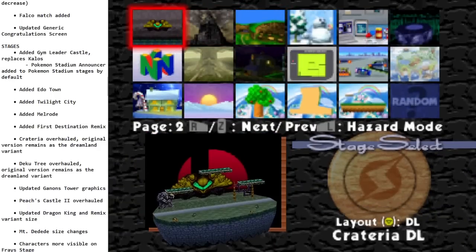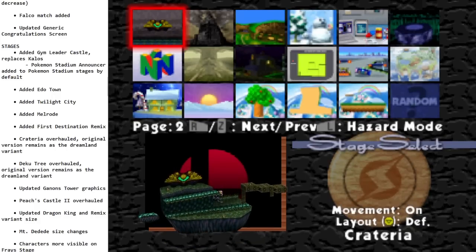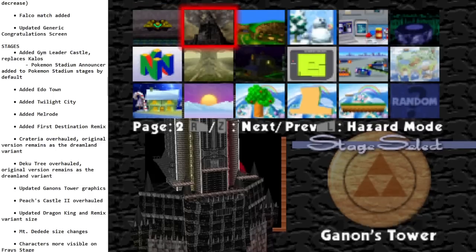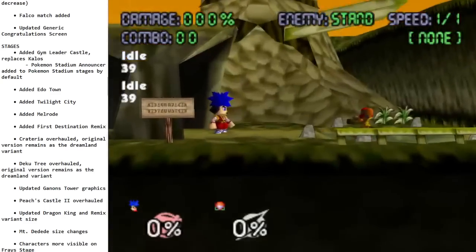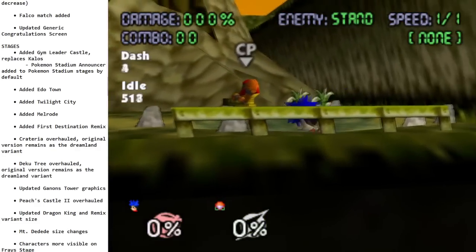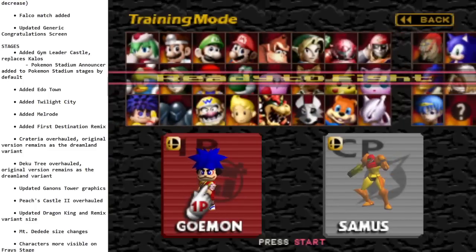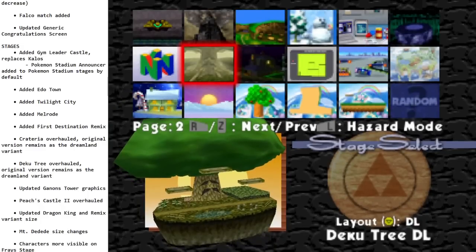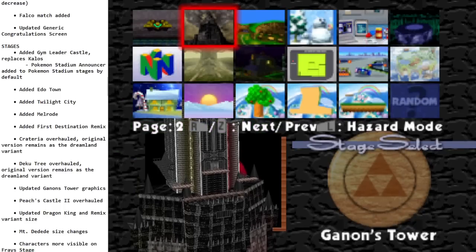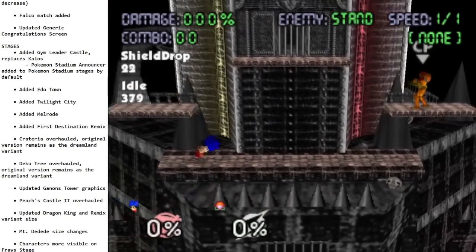Criteria — which was like Zeeb's Landing, a Dreamland variant — now has a full normal version of the stage with different moving platforms and all kinds of things going on, but you can still play the Dreamland variant. Same with Deku Tree — it has a little tunnel, you can play in the water, this huge ledge, but if you just want to play the Dreamland version that's been there a long time, it's still there.